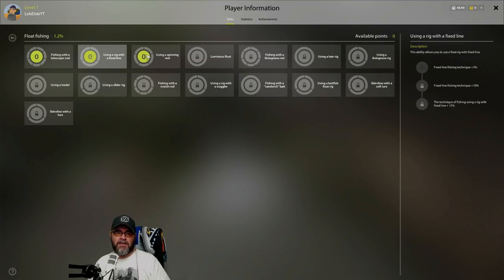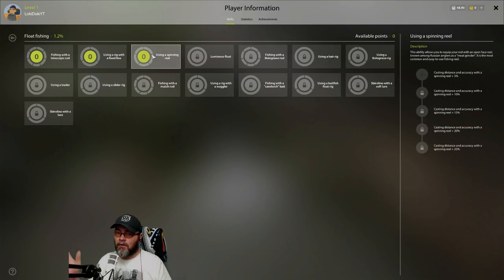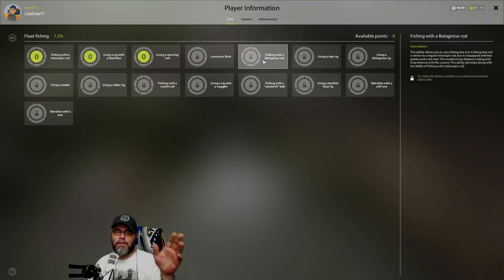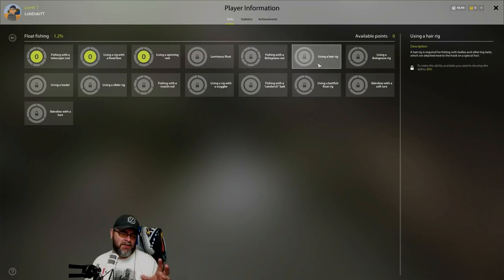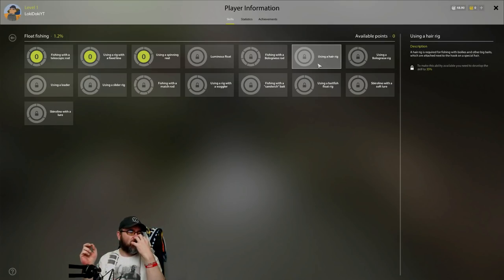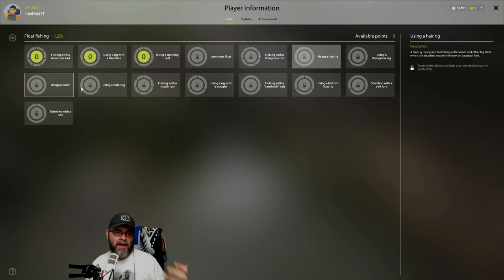Then we've got other things like a spinning reel - we don't have reels yet. There's using a rig with a fixed line, a luminous float for glow-in-the-dark fishing, and then we unlock different rods - the Bolognese rod seen in the first episode. There's also using a hair rig, which is when you're using baits like boilies - rather than putting them on the hook you attach them on a tiny bit of line off the back of the hook so when the fish sucks it in they get caught.